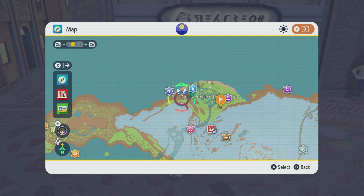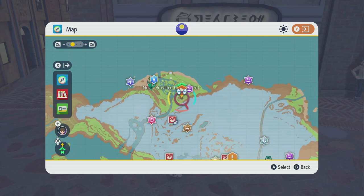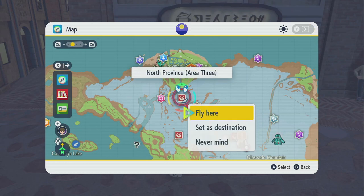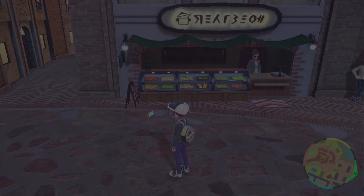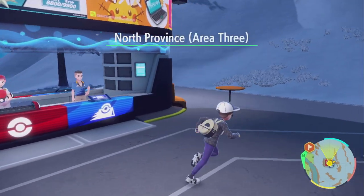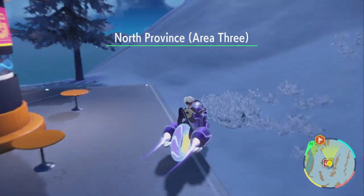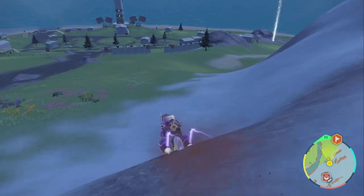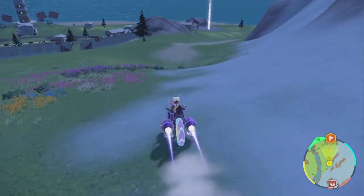We're gonna go up here to the North Province area where I've placed this little marker. I have a fast travel point right up in the mountain, so I'm just gonna get down to the bottom. You've got to be careful because there is a Team Star base there - you can't really get into it easily, but it will slow you down if you bump into it, so just be mindful of that. We've made it to the fast travel point, and now we're just gonna go down the hill.